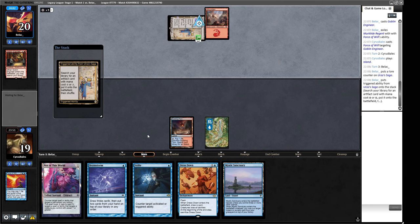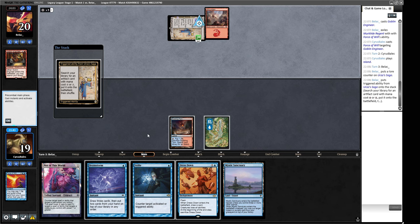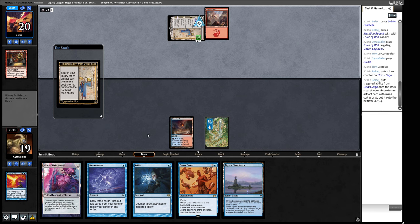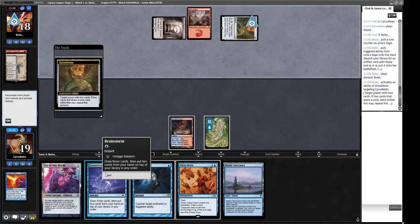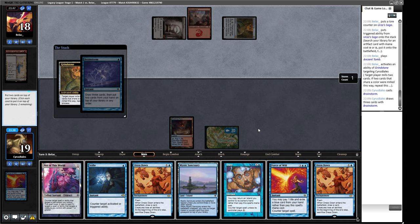We could get a Pithing Needle here, which would be annoying. If they get a Pithing Needle instead of a Grindstone, I don't mind that. And there's the Grindstone — they want to mill us. That is really interesting. Sure, we'll cast a Brainstorm in response, because then we can get these cards milled off if we want them.